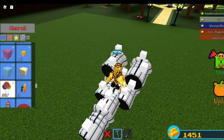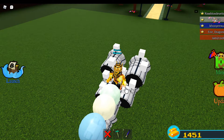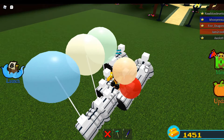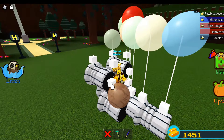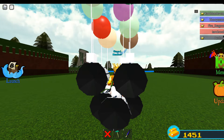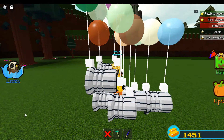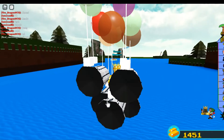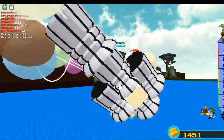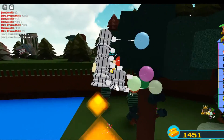It actually works pretty well. First you activate the balloons — there are a whole bunch of other glitches but this isn't really a glitch. We're just gonna place this down, and then what you'll do is launch it. You'll start taking off to the sky, then start pressing that and you'll be flying — press all the other ones too, and then you're flying!